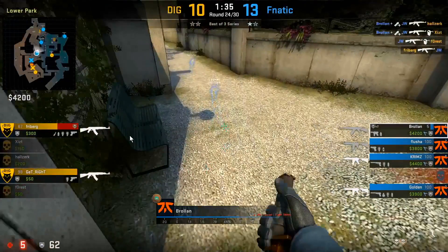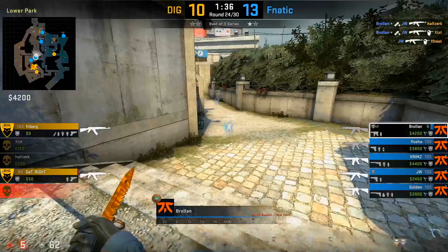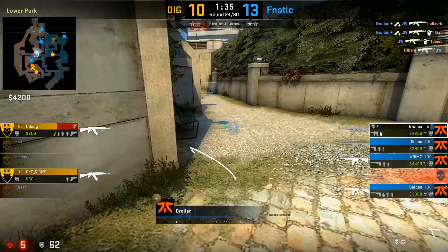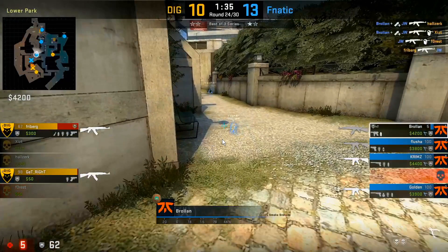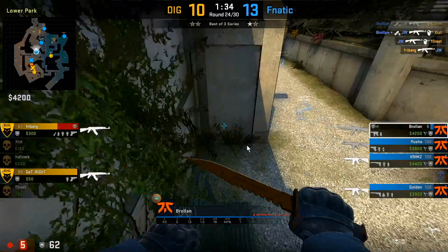One thing to note is that when Brollan falls back, he'll always jump on top of this bench before falling back. The reason he does that is because you actually fall back behind the wall sooner if you go towards his left side on the bench as opposed to just taking the straight path. So if you're trying to fall back from the T's, this is the best way to do so.